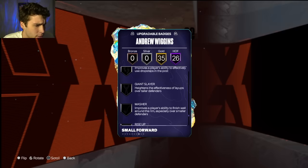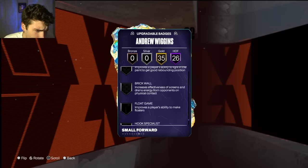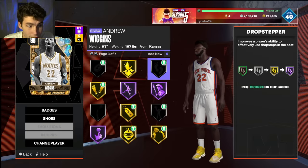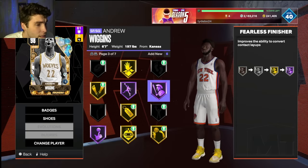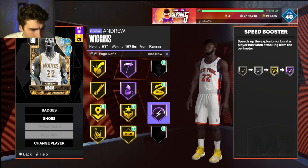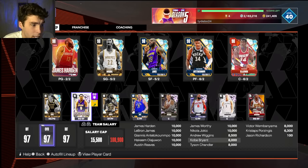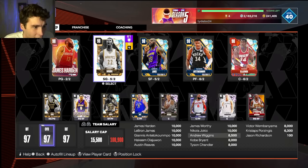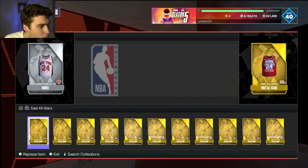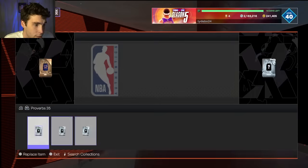He comes with 35 Gold badges as well, which in my opinion, when you're looking at some of the most complete shooting guards in the entire game, we've got to talk about Andrew Wiggins. If this card ends up being something special in Unlimited, I'm going to give him a shoe, badge him up, and run him at the shooting guard position. Right now it's Wiggins, Allen Houston, Kobe Bryant, and Paul George — it's a tryout for Andrew Wiggins to see if he has a spot on my squad for the foreseeable future.